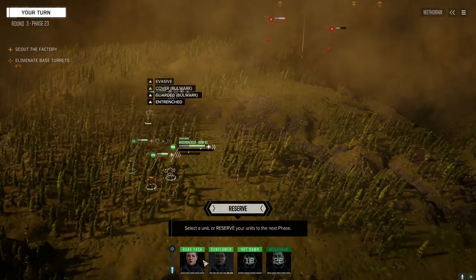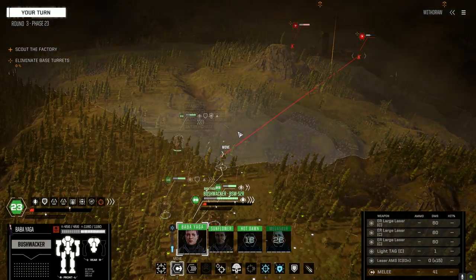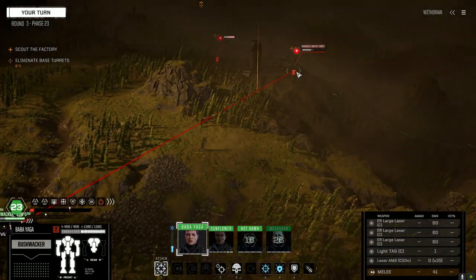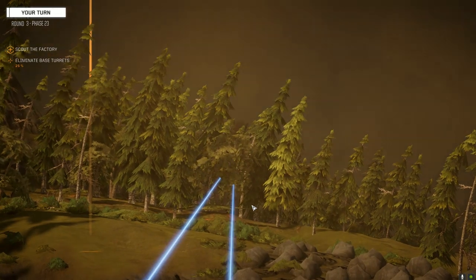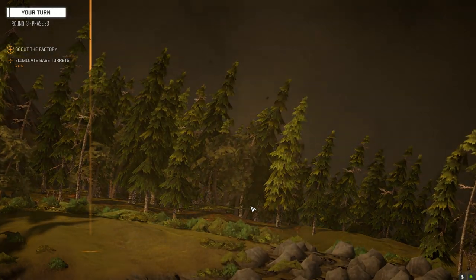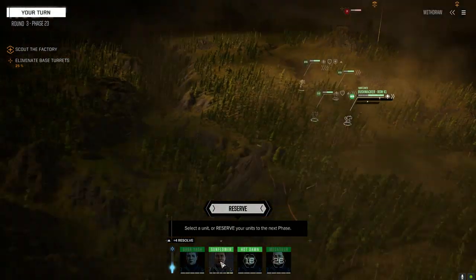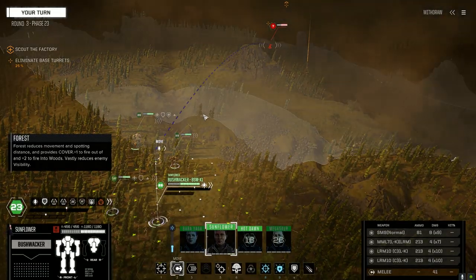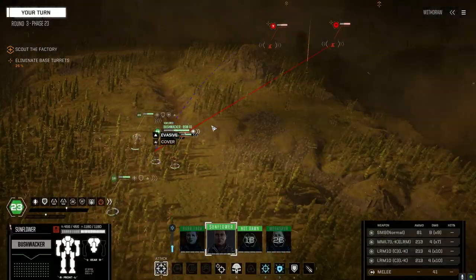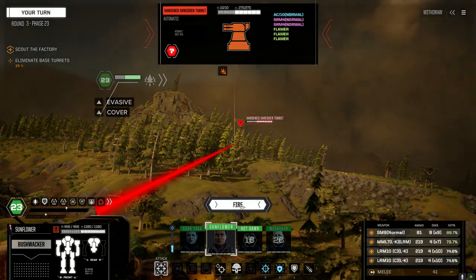One thing about the Wolverine - I wasn't able to put stealth armor on it because we needed the weight to mount the Ultra 20, so I had to put Ferro Fibrous in. We've only got 10 turns of firing with the Ultra, so we're going to have to manage that carefully.